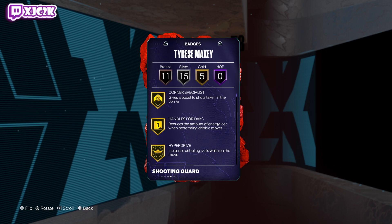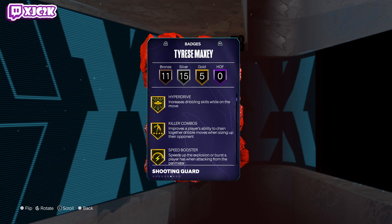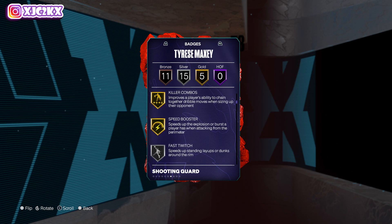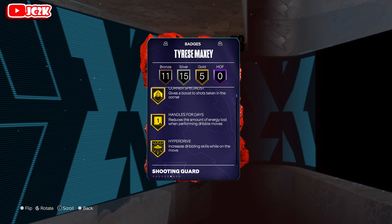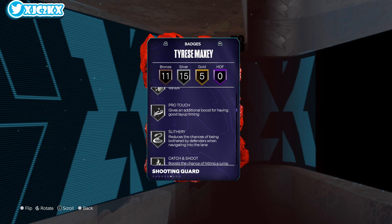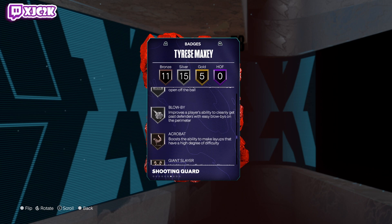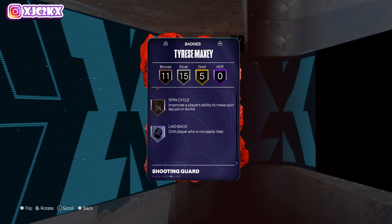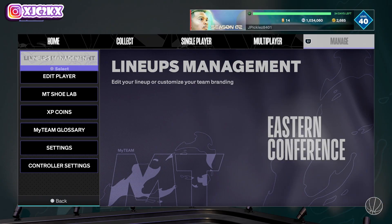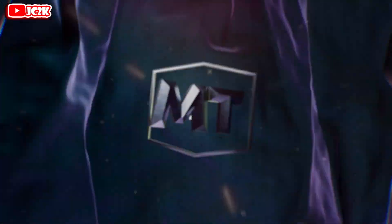Looking at the badges, he's got some good key ones. Only five golds but they include corner specialist, handles for days, hyperdrive, killer combos, and speed booster. Specifically, handles for days and speed booster on gold is really important — a lot of guards don't have speed booster. He's got it on gold with gold handles for days, which is going to help him a lot as a playmaker. 15 silvers and 11 bronze badges include fast twitch, slithery, catch and shoot, pick dodger, pogo stick, float, game scooper, two-step, whistle, open looks, spot finder, blow-by, acrobat, blinders, claymore, guard up, slippery off-ball, bunny, and spin cycle. He looks solid — not going to do much defensively, but good playmaking and shooting badges, and will be able to dunk the ball open as well.